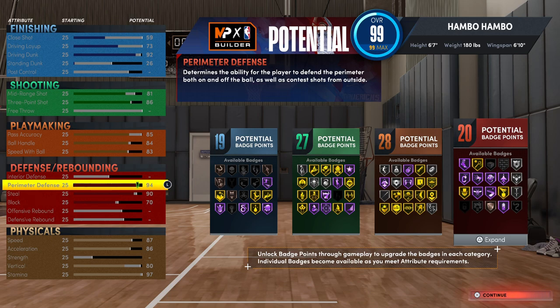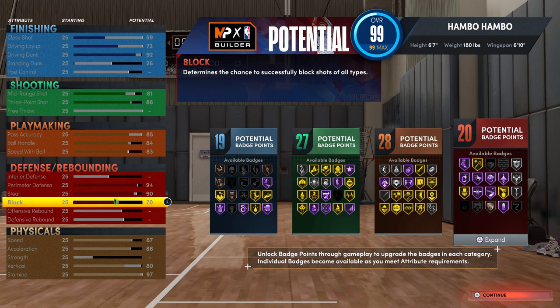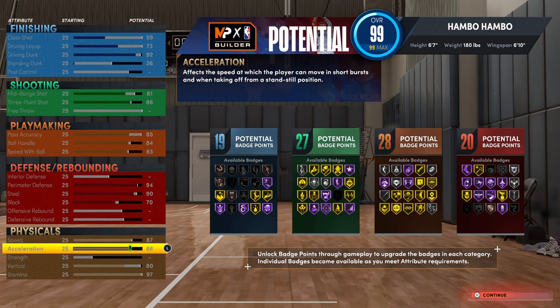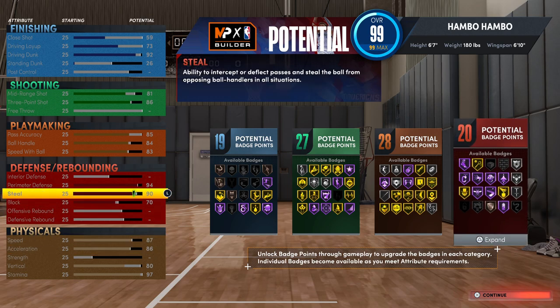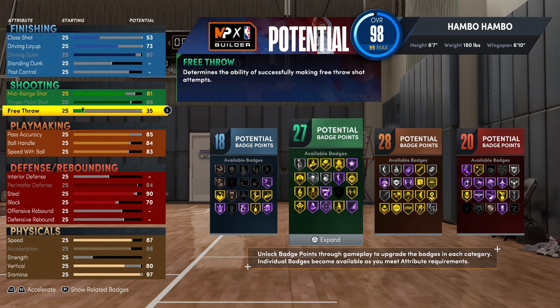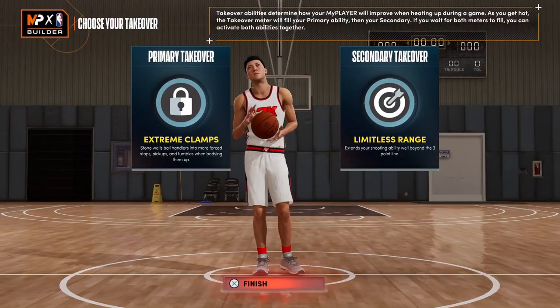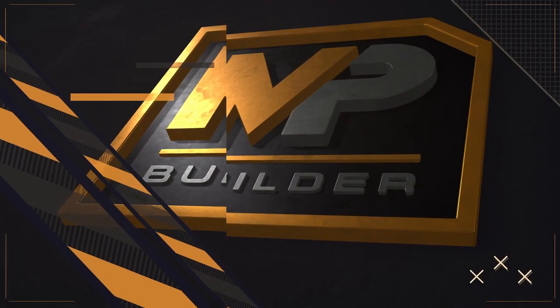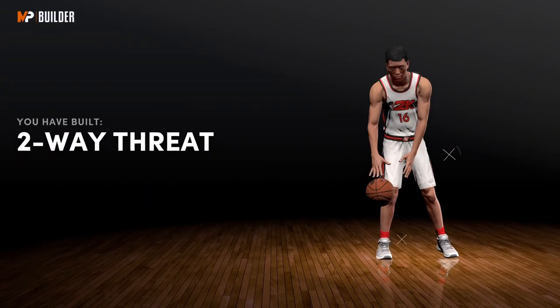Moving on to defense on this build is just crazy. You only have 20 defensive badges, but you're going to be locking up everyone — you get Hall of Fame clams, Hall of Fame interceptor, silver chase down artist, and silver intimidator. Even though it may not seem like it, this build can definitely be your primary lockdown build. The physicals are insane, especially with the glitched build. This build in total has 94 badges. If you do want free throw, drop down the standing dunk rating and drop down the close shot to a 53, and you can get a 77 free throw. For the takeovers, the first takeover is extreme clamps and the secondary is limitless range — you can still go double limitless if you want to. And as you guys can see, I built another two-way threat, which is a perfectly fine name for this build.